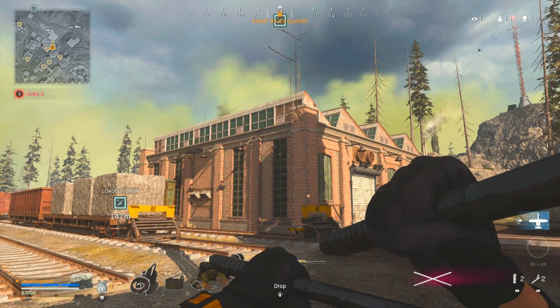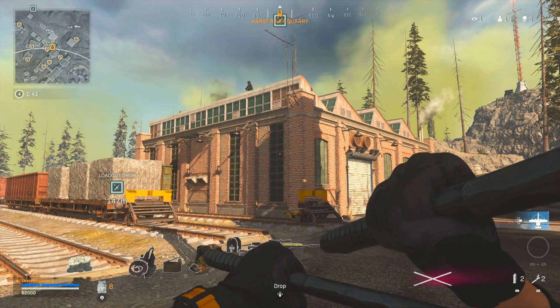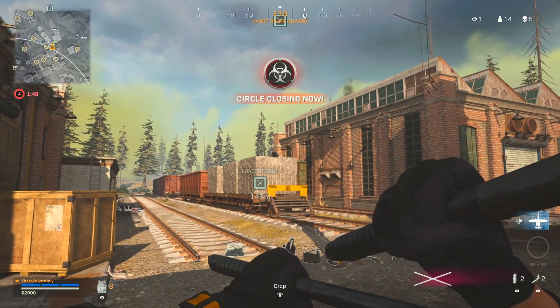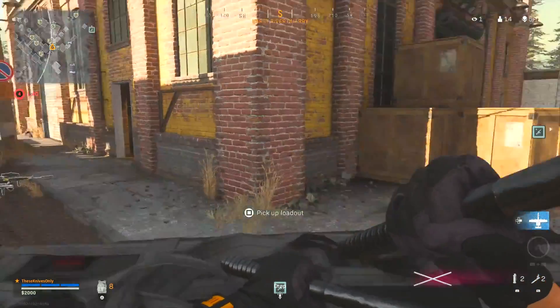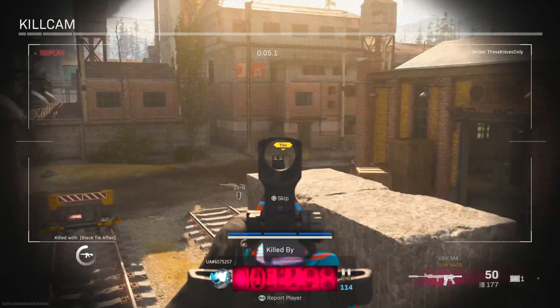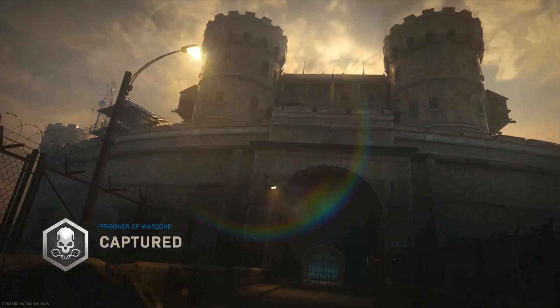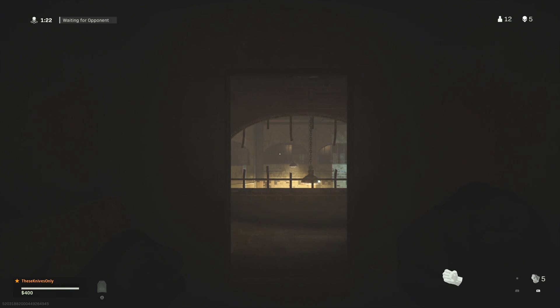This guy's literally just watching me, just chilling up there. We are not in the circle. He has a heartbeat sensor — that's why he's doing it. He's just gonna sit there and wait until the gas comes in. We don't have a gas mask either. There's cash right here — he killed me. You can see people through the loadout. I don't know if we're even gonna be able to get another loadout because the gas is coming in. That's justice. That was just for fun, man. I deserve to die doing that.